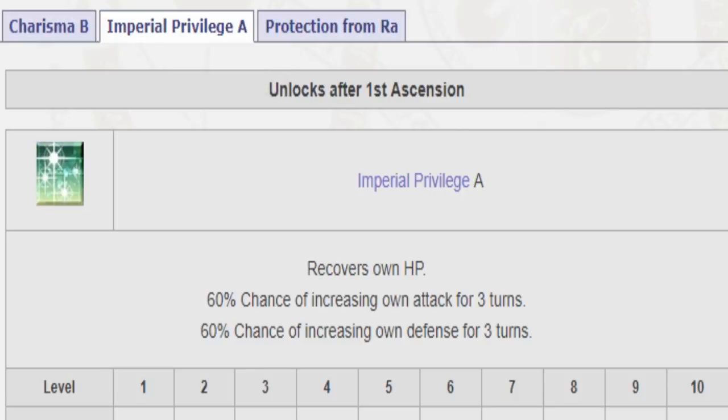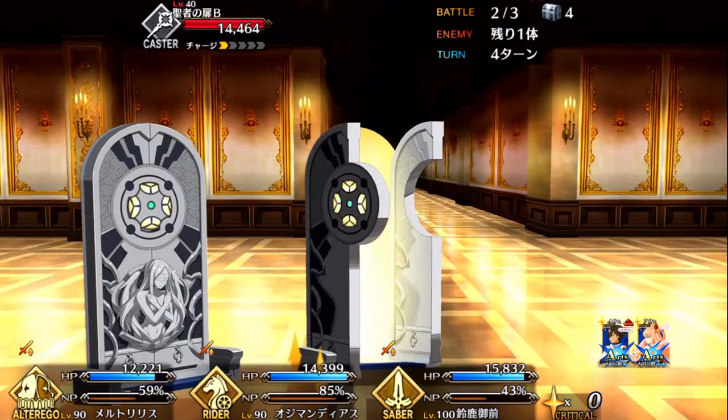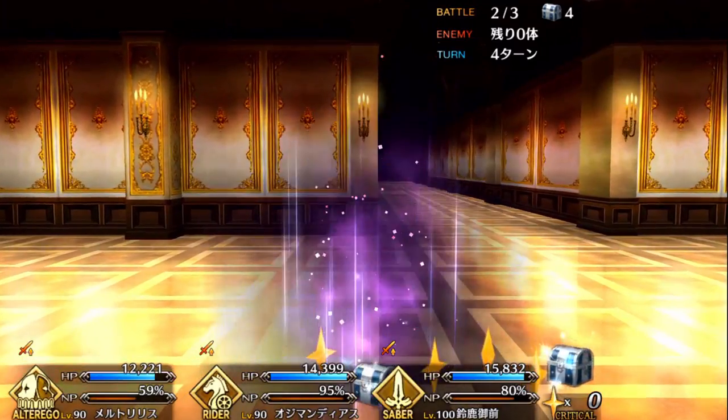His second skill is Imperial Privilege A, which recovers his own HP. It also has a 60% chance to increase his own attack for three turns, and a 60% chance to increase his own defense for three turns. At level 1 the buff is 20%, and at level 10 it's 40%. Most servants have attack buffs up to 50%, but 40% is also good.